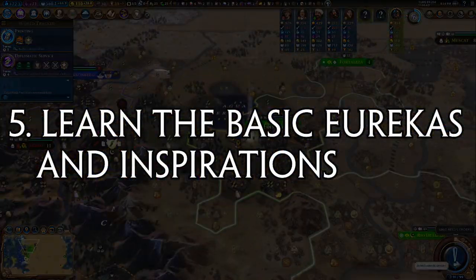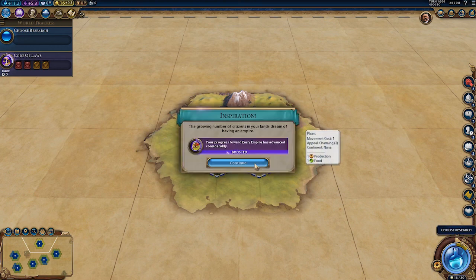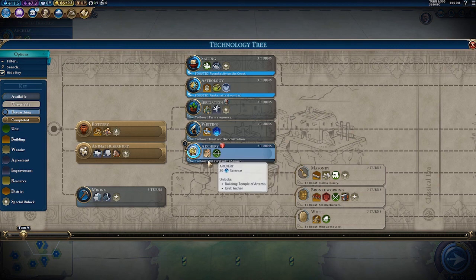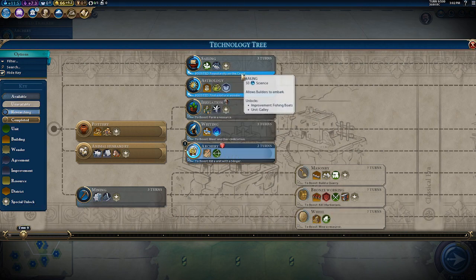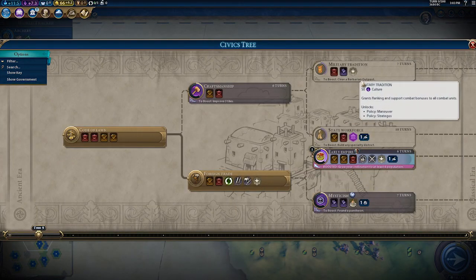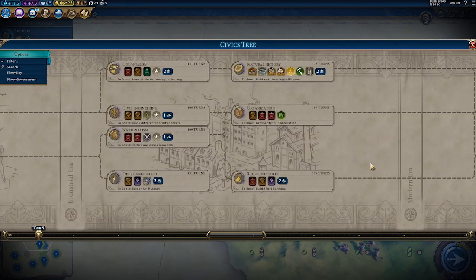Number 5: learn the basic eurekas and inspirations. Every once in a while, you might notice that you get a notification saying you obtained a boost in your research of a technology. If you open up your civic or tech tree, you'll notice that under each item there is some small text with an objective. When you complete that objective, you trigger a eureka or inspiration for that research, cutting the time it will take you to complete. Given how extensive these trees are, it's pretty unrealistic to memorize all of the different eurekas. However, I would definitely recommend remembering the early ones, as getting the boost early game is massive.